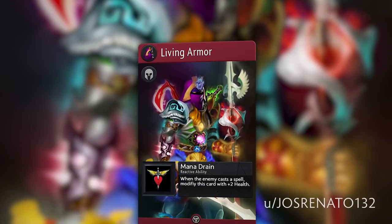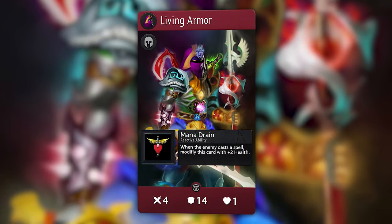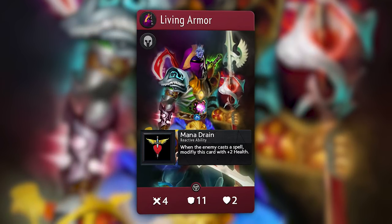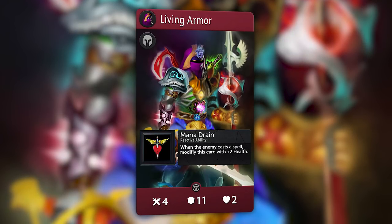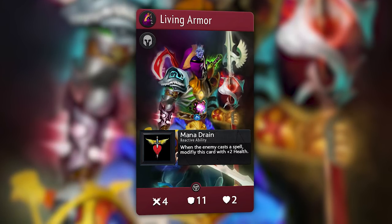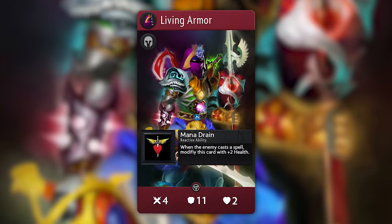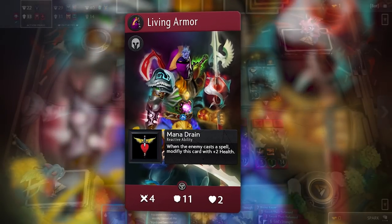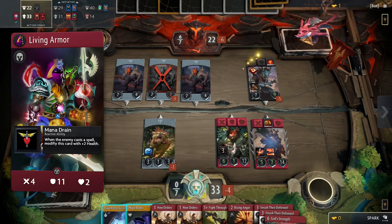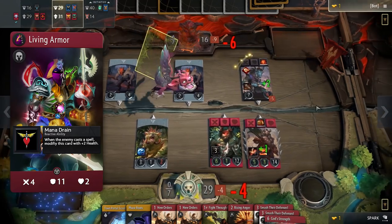Next up, we have a red hero designed by JossRenato132. Since the creator themselves said that this card needs some rebalance, we will adjust it slightly to 11 armor and 2 health instead. This is probably the most flavorful card in this list. A pile of living armor would probably have very low health when you get to its core, but has a thick shell to compensate. Its continuous effect, Mana Drain, states: whenever the enemy casts a spell in any lane, modify Living Armor with plus 2 health. This is working in tandem with the weak initial stats. Piercing damage can hurt this card a lot in the early game, but in the late game this card can be an absolute monster. With the rise of Jasper Daggers and Spot Weakness, it's unlikely to explode in the meta, but could still require some interesting plays to get rid of.